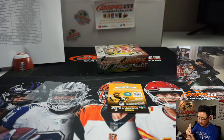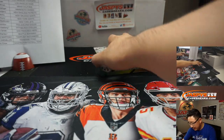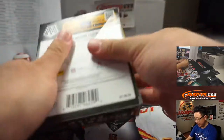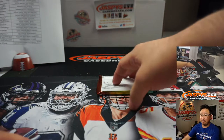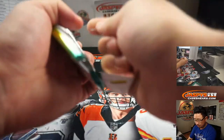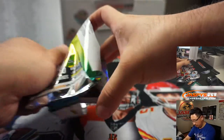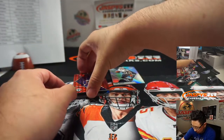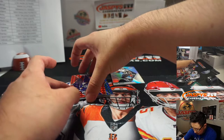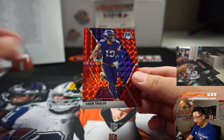And the last box. Folks, we've got more of this in the store if you want to go and chase it — we just opened up a fresh case too. Adam — can't fight the Thielen — 71 out of 80.